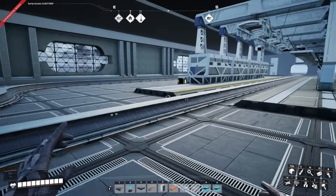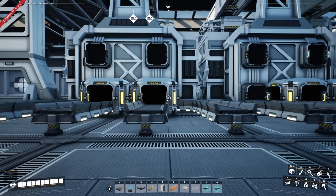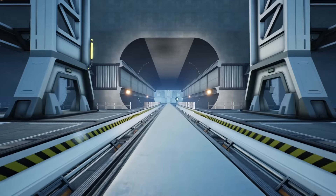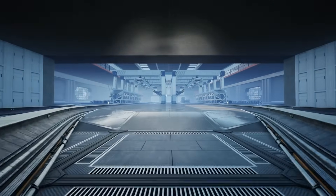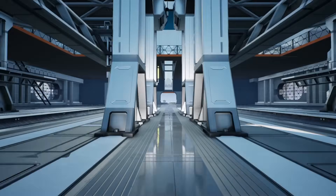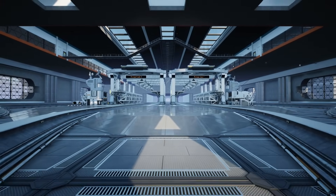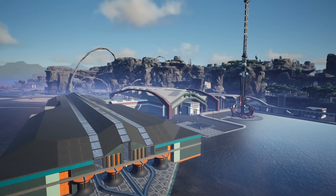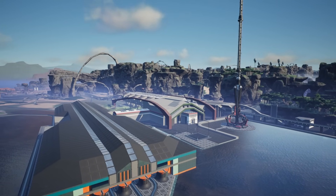Next we're going to do the outputs of the stations. We're going to have sushi belts along here, split these off into their various items, and run them under the floor and across to the storage. We've added coated flooring to give it a really nice clinical feel, though the front section still needs work. We still need to add some lights and signs. As for the outside, the color scheme doesn't really work with the other build so we'll play around with colors at a later date, but at the moment I'm pretty happy with this.